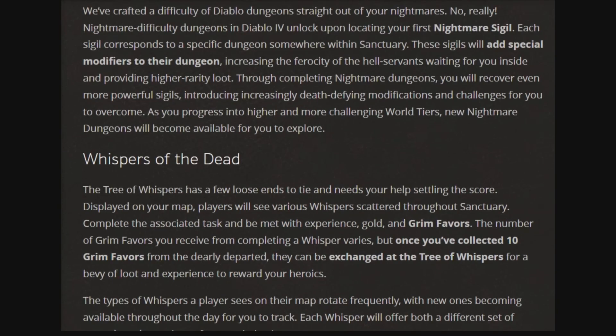And we have Whispers of the Dead. You'll be able to see this displayed on your map — there'll be various whispers scattered throughout Sanctuary. From completing the tasks, you'll be met with experience, gold, and grim favors. Once you collect 10 of these, the grim favors can be exchanged at the Tree of Whispers for a bevy of loot and experience for your character. So yeah, it sounds pretty freaking amazing.